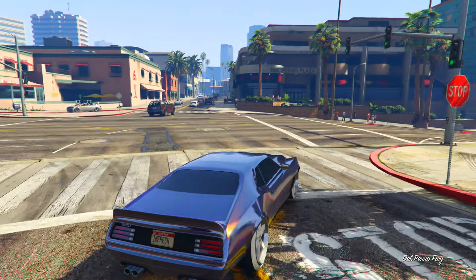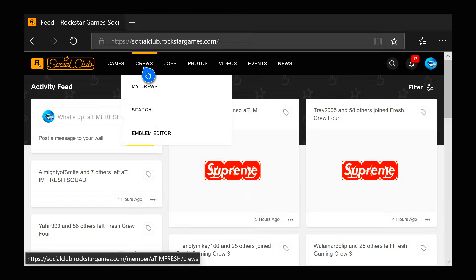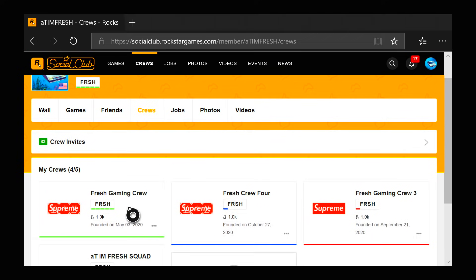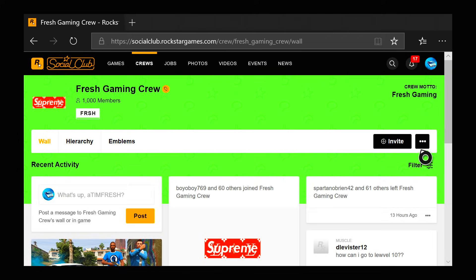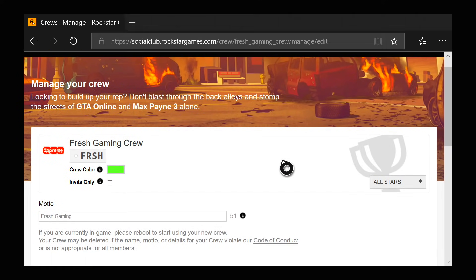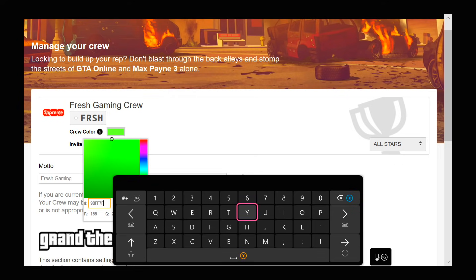Now to begin this video, I'm gonna show you guys how to actually switch the crew colors. First of all, you're gonna want to go to socialclub.rockstargames.com, go to crews, go to where it says 'My Crews', and select the crew that you're in. Once you select your crew, click the three dots next to where it says invite, then click where it says 'Edit Crew'. Once you click edit crew, go over to where it says crew color and click the color box. Right there where it shows the hashtag symbol is where you're gonna want to put all the codes.